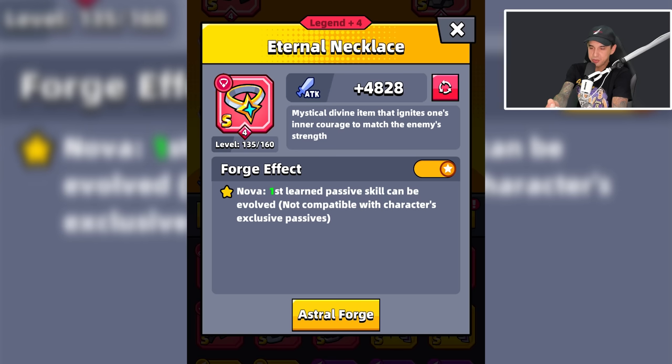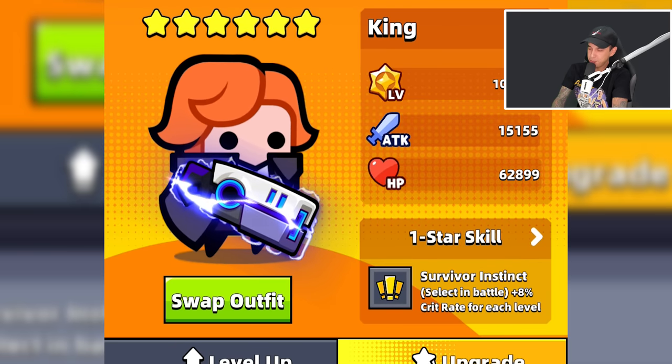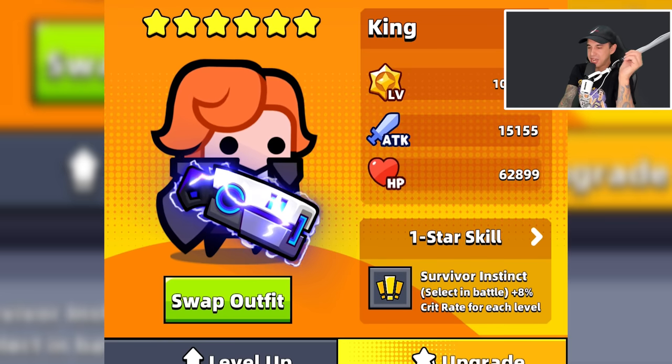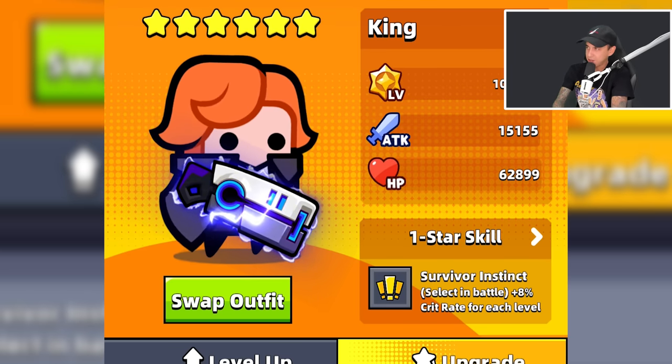We are going to be able to evolve the first passive skill we select in battle. King has their own passive skill called Survivor Instinct, so it's not going to be compatible with King if we choose Survivor Instinct. However, it will be compatible with the second skill we choose if we select Survivor Instinct first.